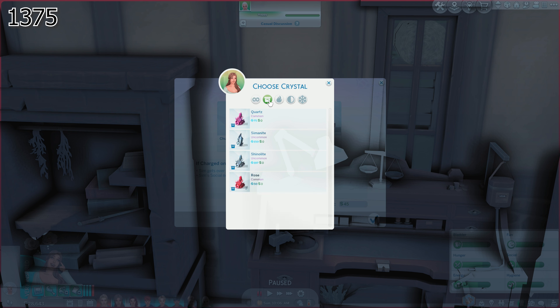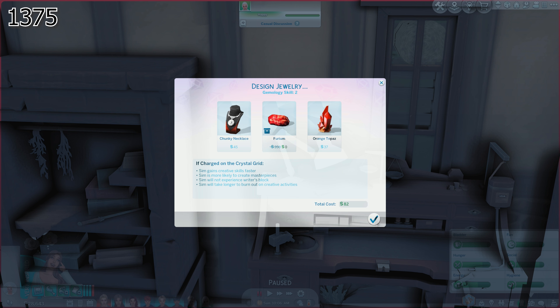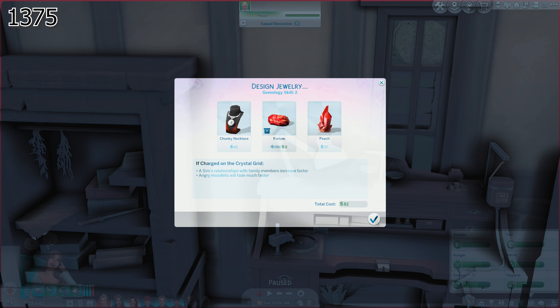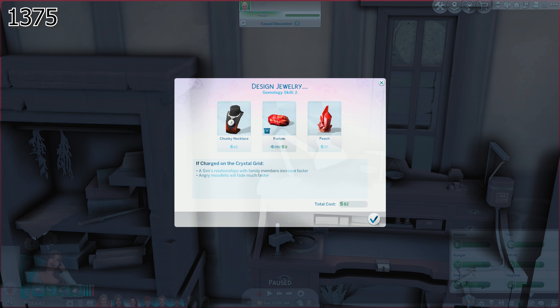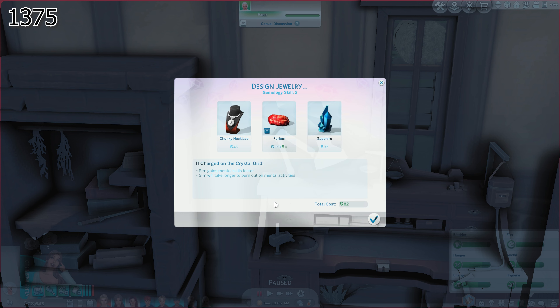I'm just curious what each one of these does. Sims gain creative skills faster. Sims more likely create a masterpiece. A sim's relationships with family members increase faster, and angry moodlets will fade much faster. Sim gains mental skills faster. There are so many benefits to all of these things.